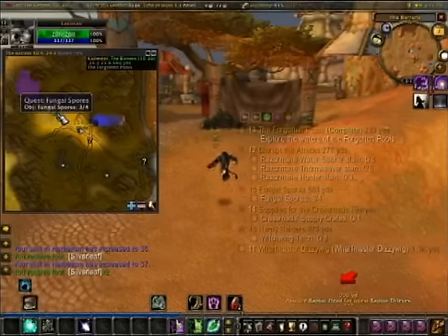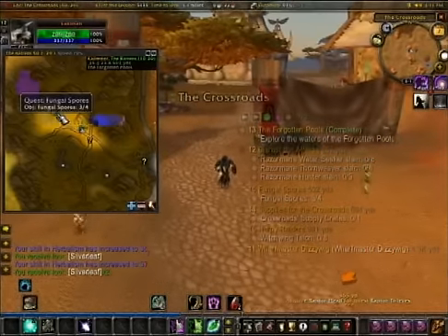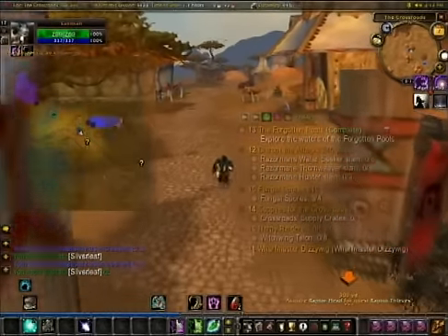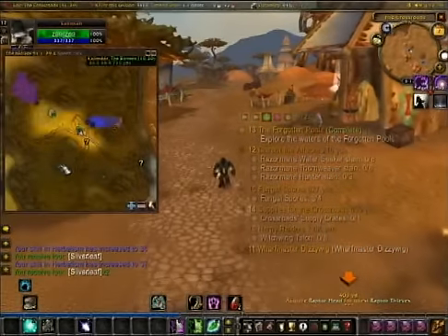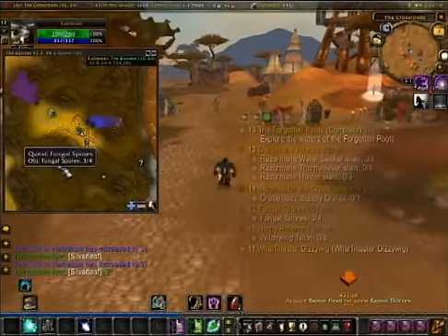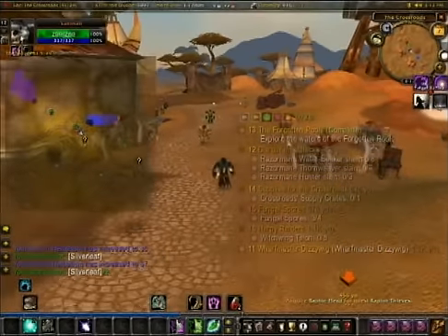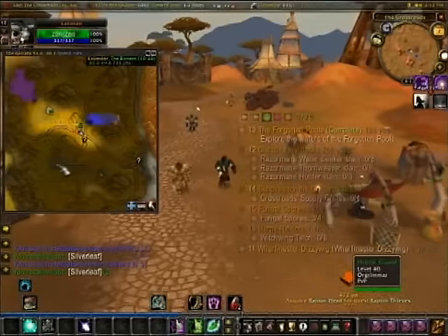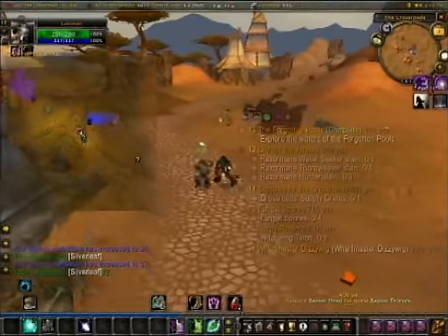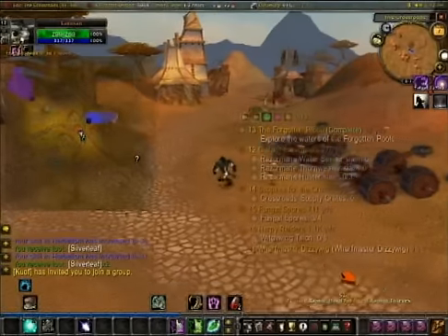So apparently for me over here at the Forgotten Pools, there were only three of the four spores spawned, so unfortunately I had to leave. But either of the two other oases also have these fungal spores. The next quest is to collect snap-jaw turtle shells from one of the other oases. So even if you don't get it the first time, it's okay — you'll just pick them up from there.